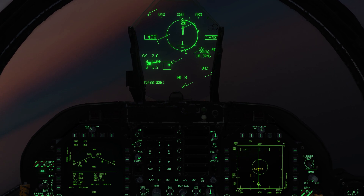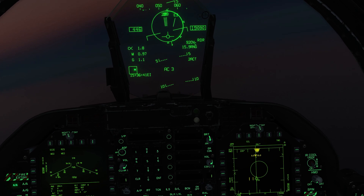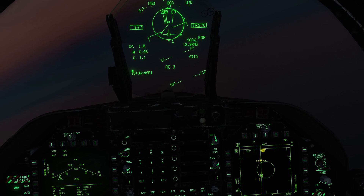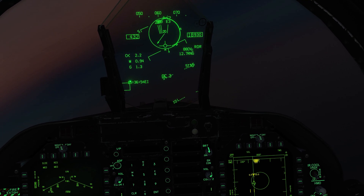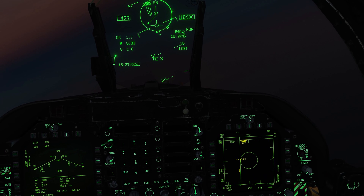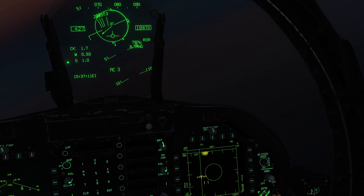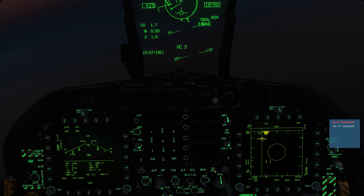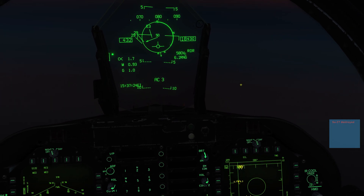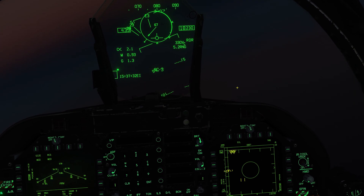If you understand Range While Search and Track While Scan, then Latent Track While Scan is just a matter of giving you a little more information in Range While Search so you can decide what mode you actually want to be in - Range While Search for the kill, or Track While Scan. Chuck's tutorial guide is a fantastic resource for learning the symbology. I think that's the hardest part: understanding where the information you're seeing on screen is coming from - is it you who's tracking it, or a donor? Pages 308 and 309 of his F-18C tutorial guide cover all the symbology - I'll put a link in the description.